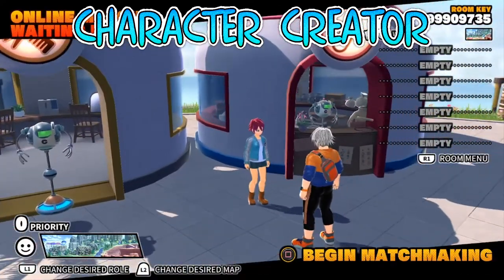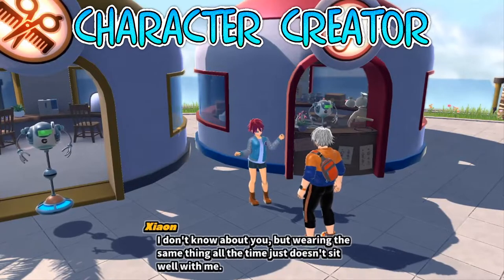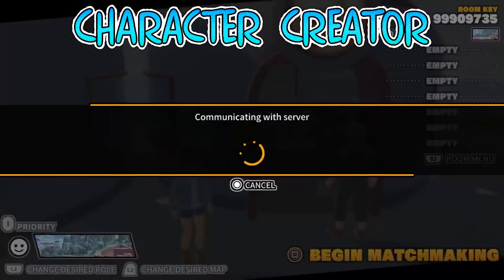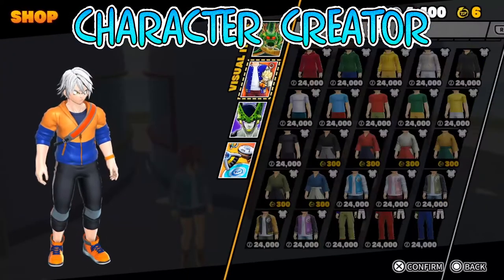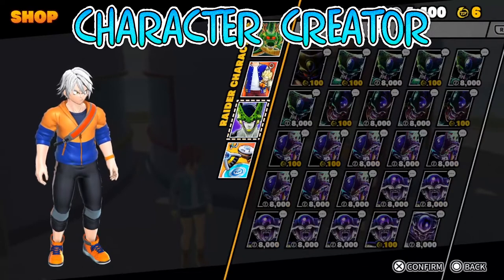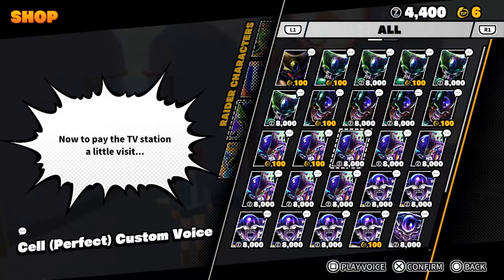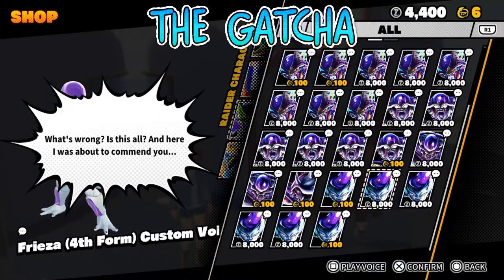Next is the character creator. Dragon Ball The Breakers reuses a lot of assets from Xenoverse and Xenoverse 2, which is fine for the maps and the lobby. But for the character creator, it was very disappointing to see the exact same customization options as Xenoverse — a game which came out seven years ago. The only difference is the reskinned UI.